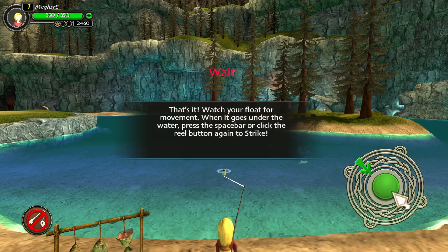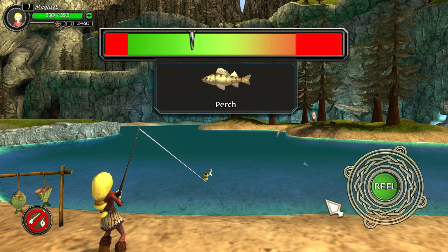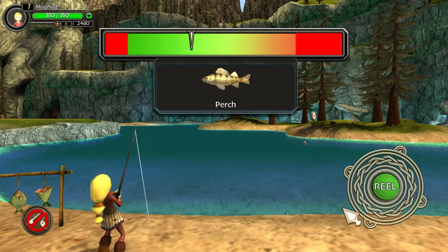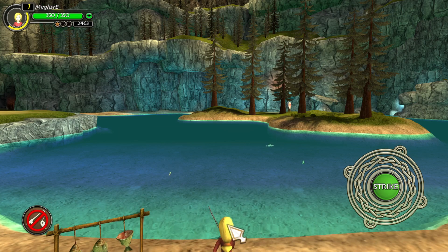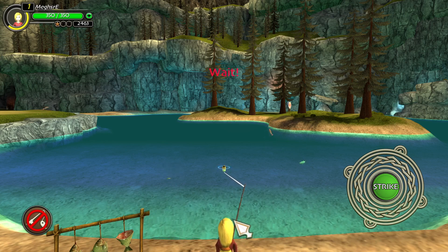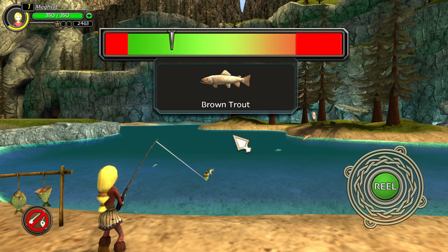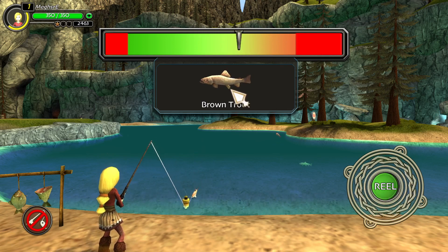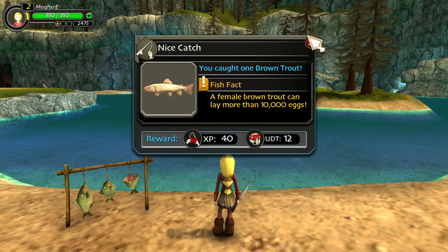I don't think I need a tutorial, but okay, School of Dragons. I'm used to having another button to pull back, so this might be a little difficult for me, but whatever. Okay, finally — no, brown trout. Don't kill Tripp. Good brown trout. Don't kill Tripp.